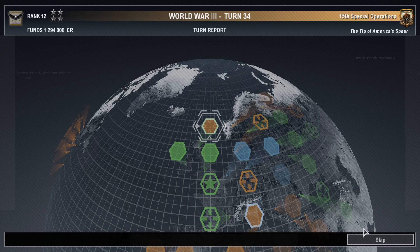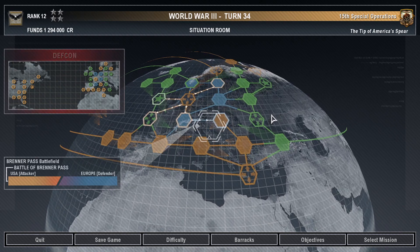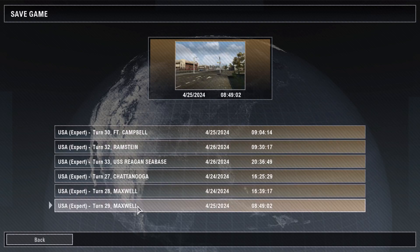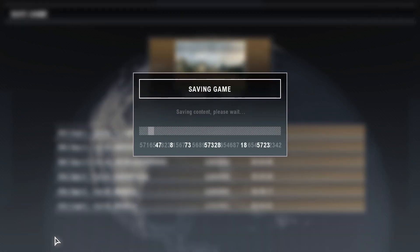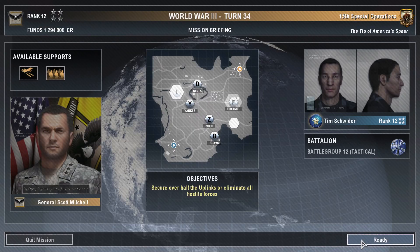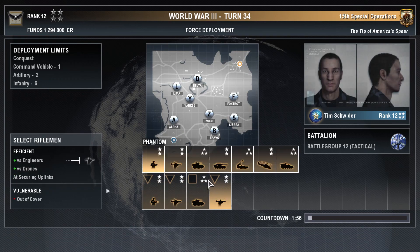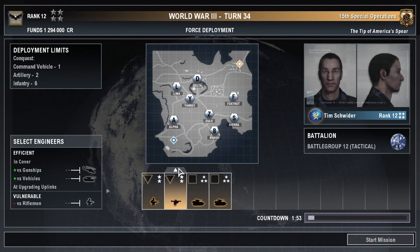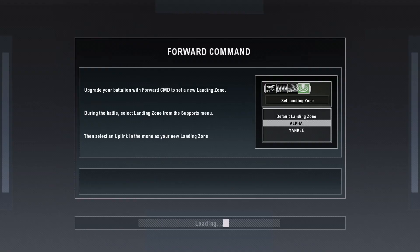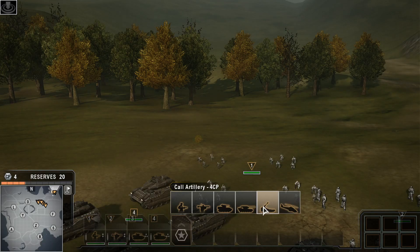We're updating your strategic display now. Colonel, the enemy's sending in an elite strike force on a crash and grab for the sector's uplinks. Your battalion will provide the welcoming committee. Your opponent, Colonel Tim Schweider of Enforcers Battle Group 12 Tactical, is a battlefield communications expert. Expect UAVs, drones, and heavy use of off-mass supports. Devil Dog is go. Repeat, Devil Dog is go.